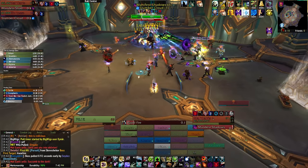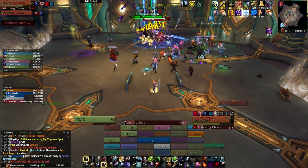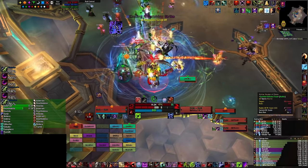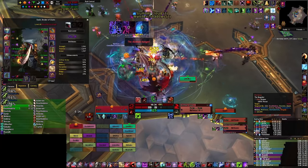We always tank the boss at the side of the room and we recommend using Lust on pull. Both bosses have tank swaps and frontal attacks, so face them away from your raid and your two tanks cannot stack.